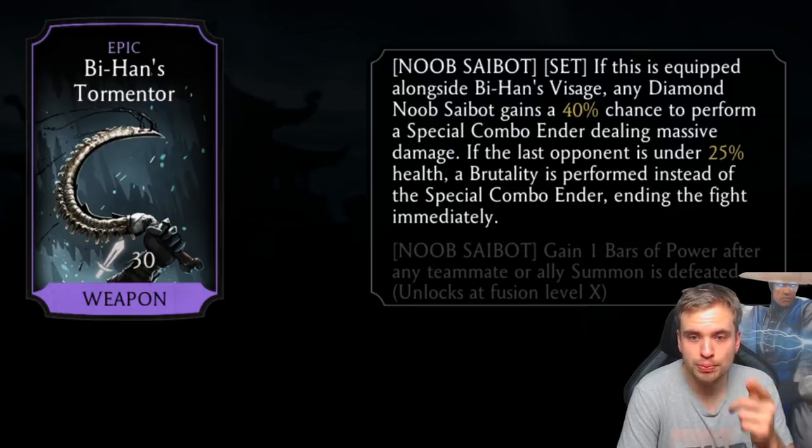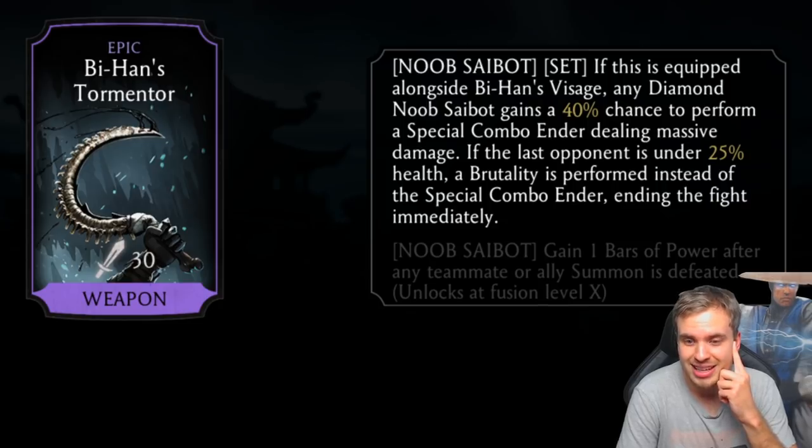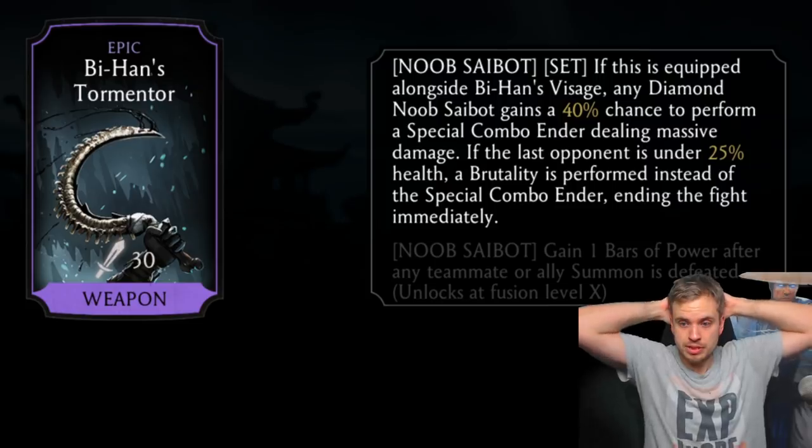Gain one bar of power after any teammate or ally summon is defeated. Noob Saibot summons an ally every time he does special two, I think. I wonder if pairing him with Dark Lord Kotal Kahn means he gains one bar of power every time the Osh-Tekk is defeated. We'll need to experiment — nothing beats the Demon Bat, that piece is just insane.